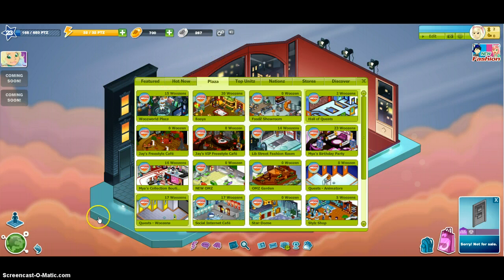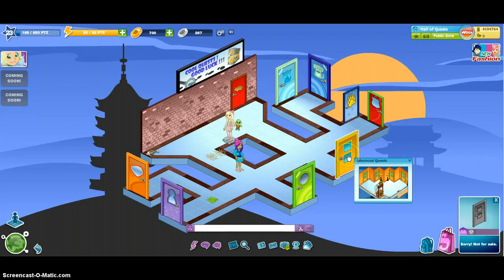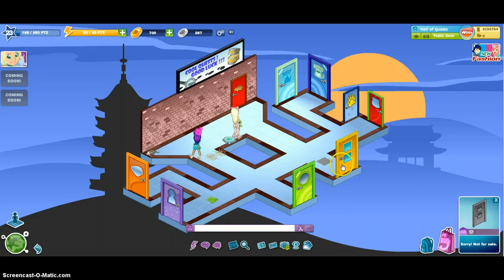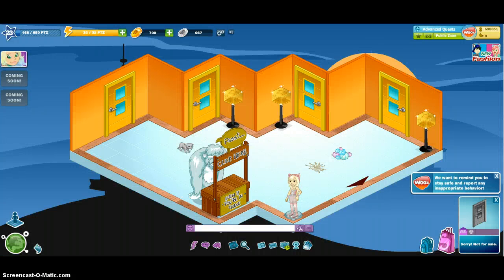First you have to click World, click Plaza, and then click Holo Quest. Then you click Advanced Quest, and it should be the yellow door since there's also the orange one. And then you go to this corner right here.